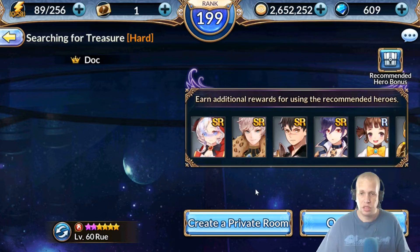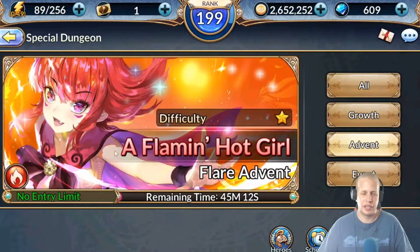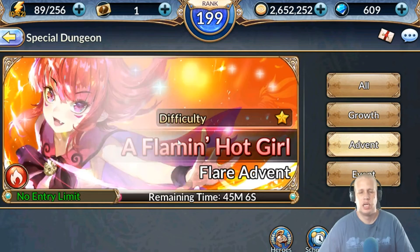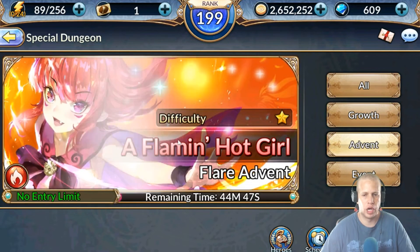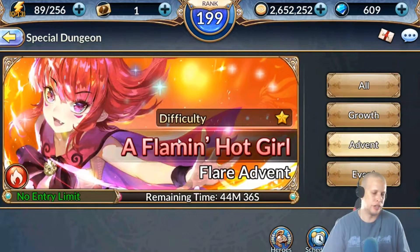Back on topic - Advent Dungeons. We'll start with the one-star: Flaming Hot Girl. The first pack isn't gonna be that much of an issue. The second pack - there's a shooter, I think he's like a dwarf shooter - when he gets below half HP, watch yourself because he can one-shot most lower-level characters. You'll be laughing at him because his damage seems low and then all of a sudden he just wrecks you. Watch for that.